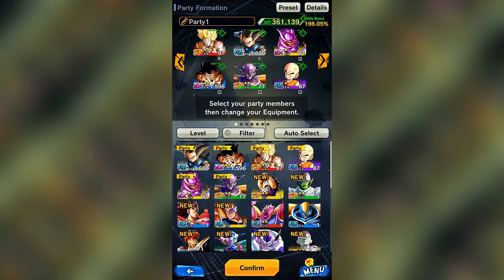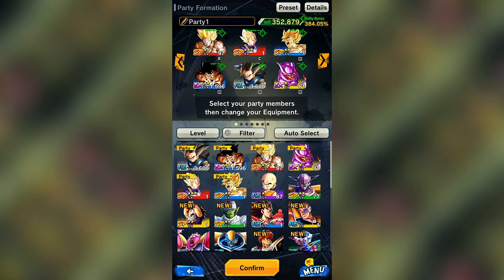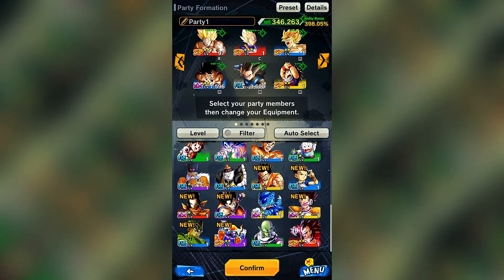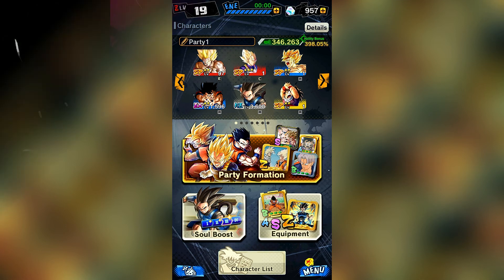Let's check my characters in formation - I need to start picking. Let's filter, auto-select on equipment preferences, let's go Super Saiyan. There we go, that's gonna be my lineup for now. Yeah, well that's it for now for the first video guys - we did some summon openings, got some new cards. Next video we'll play some player versus player mode and open maybe another couple of packs. Like and subscribe, turn notifications on, and peace!